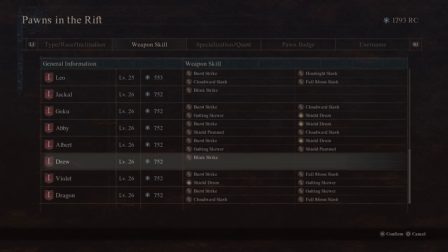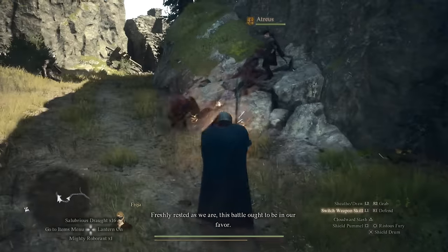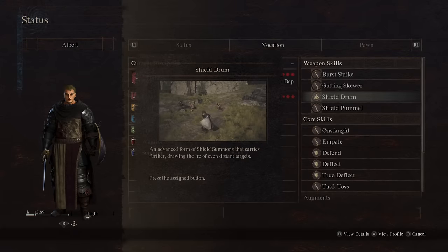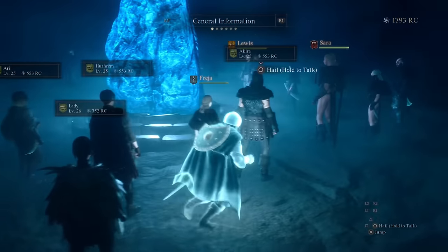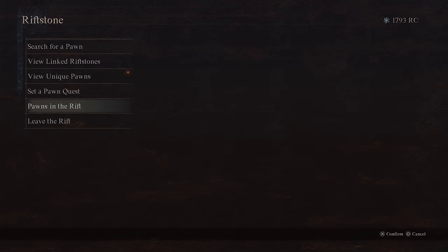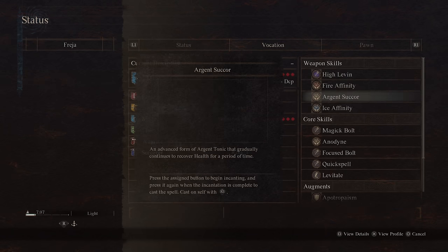You really should be checking skills before picking any pawn. For fighters, you want a tank that can use Shield Summon to taunt enemies. For thieves, they're melee damage dealers, but the Ensnare skill is really good for crowd control. For mages, you want to make sure they've got heals equipped as well as weapon enchants so you can apply elemental effects to your weapons.